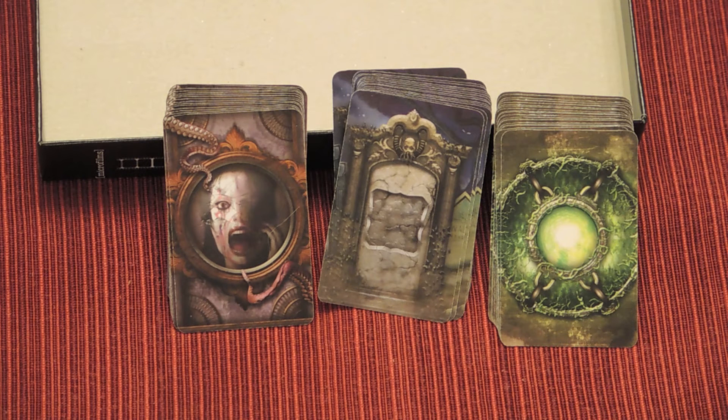The next deck is the Epitaph cards. When an Investigator is devoured, he draws one of those cards and resolves the effect. You flip that card face down, place it near the play area, and place the Investigator token on the card's back. That's really what it is.